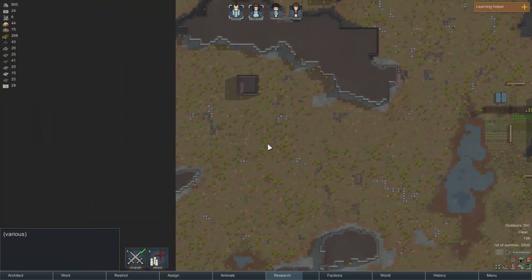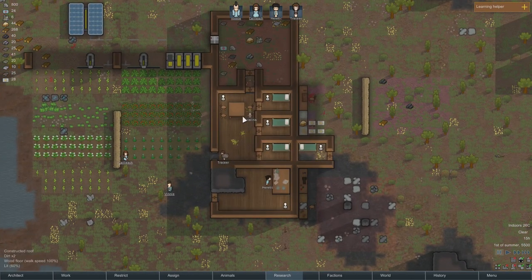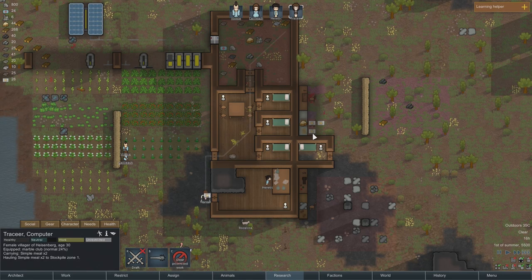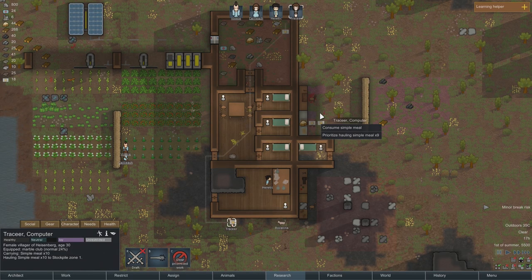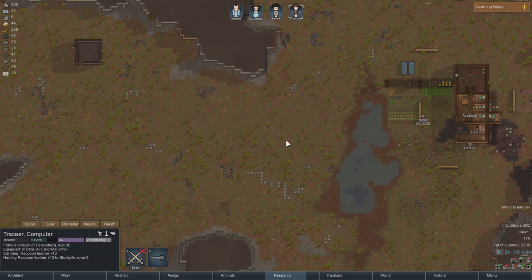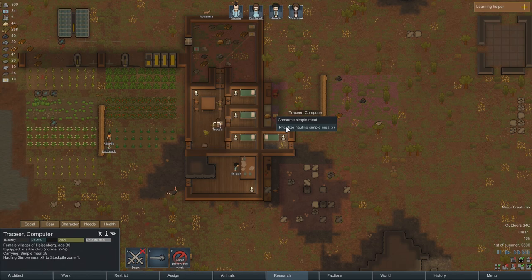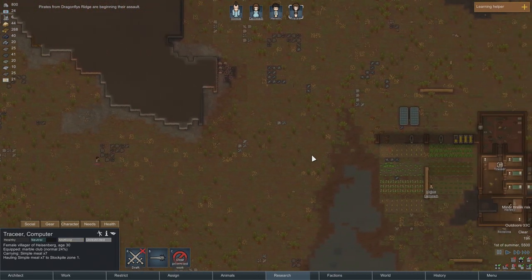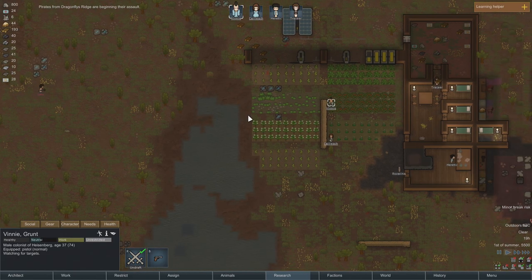Let's see, where is he? He's way over there. Set you guys up to defend here. Tracer, can you just prioritize hauling these meals and get them all inside before they spoil? They're spoiling in like one day. Now a minor break risk — that's not great. He's still going to find us — they're preparing for a bit. Let's haul these in. Here he comes. Vinny and Kayleek, you guys got this. He's going to have to come across the water, so he'll be real slow.